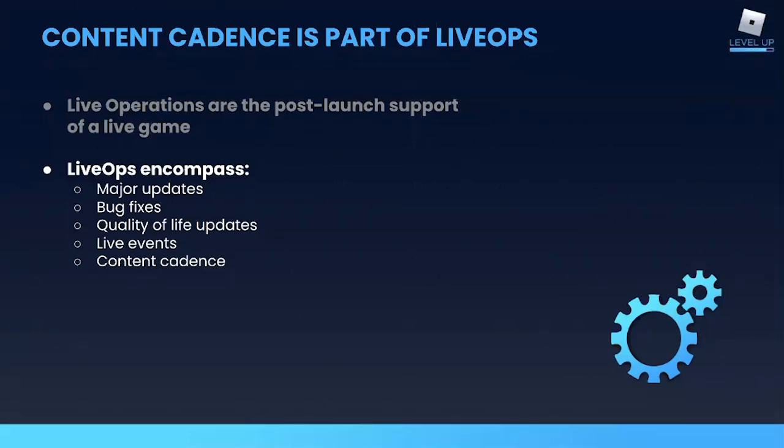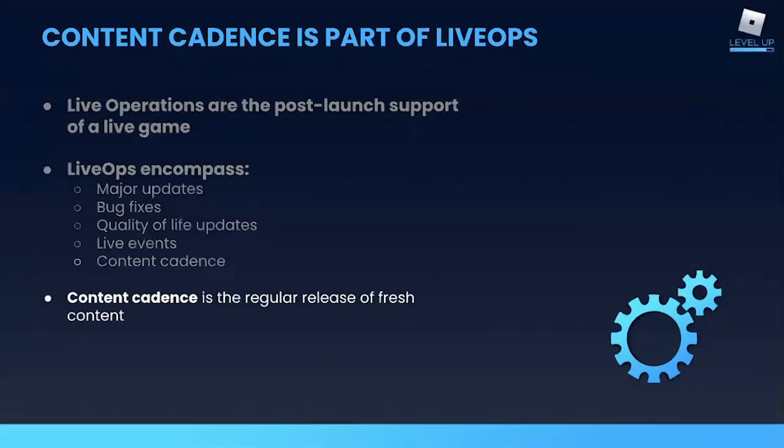And finally, there's content cadence, which is the regular drip of new content — like new pets in Adopt Me or new furniture in Welcome to Bloxburg — which are added to the game every few weeks. But producing that much content regularly and putting out releases so frequently can put a lot of pressure on a team. So is it really worth all that effort?